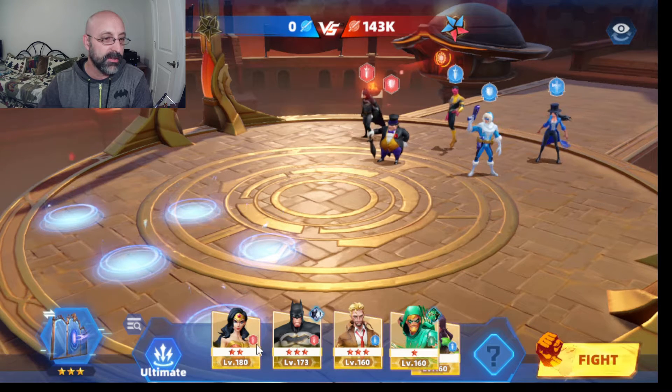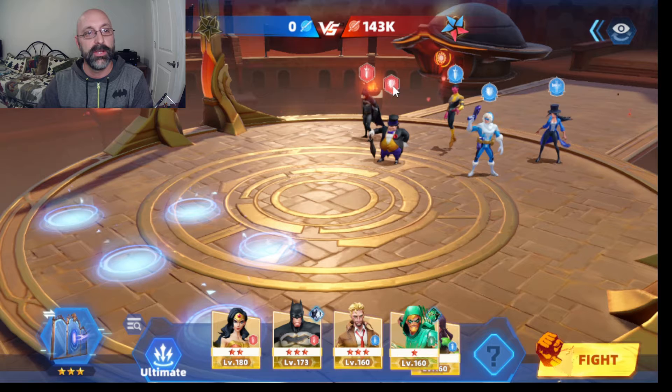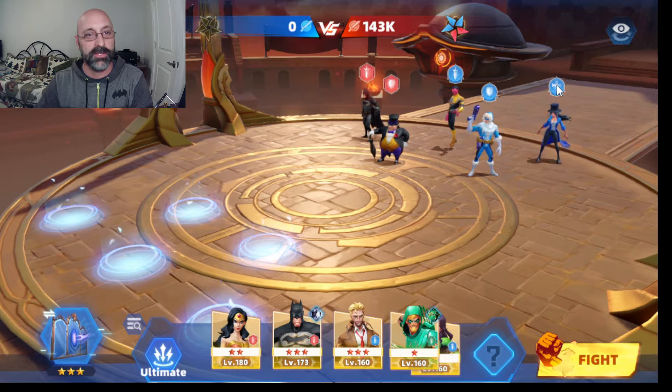Each of the characters also has symbols. You can see here on the opponent's Batman he has a sword — this is a character that specializes in doing damage. A shield means a character that specializes in defense. And then the cross symbol is a character that specializes in support.